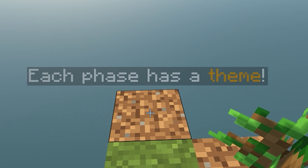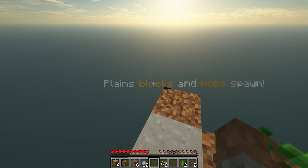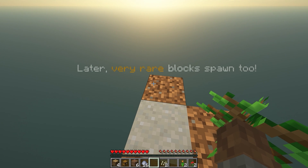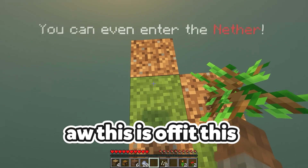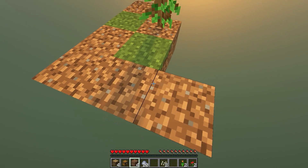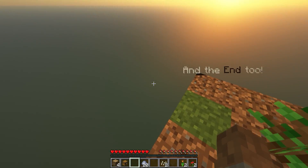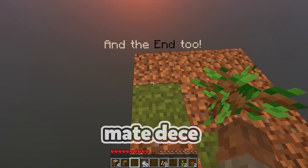There are 10 phases and each phase has a theme. The first phase is plains — blocks and mobs will spawn, and later very rare blocks will spawn too. You can even enter the Nether! And we can fight the Ender Dragon too. Let's expand this platform out on every side.